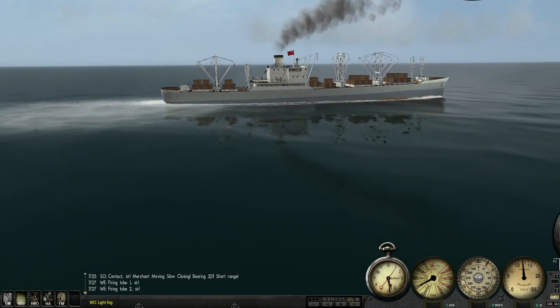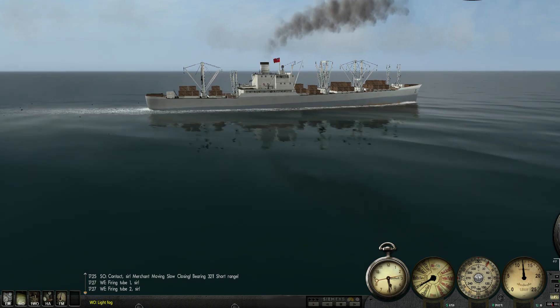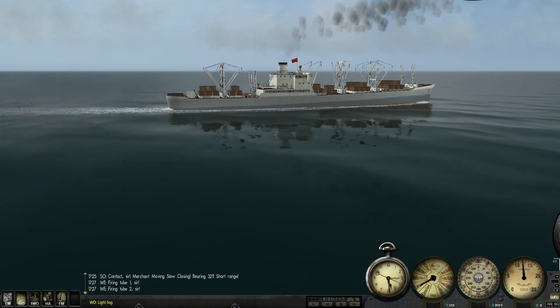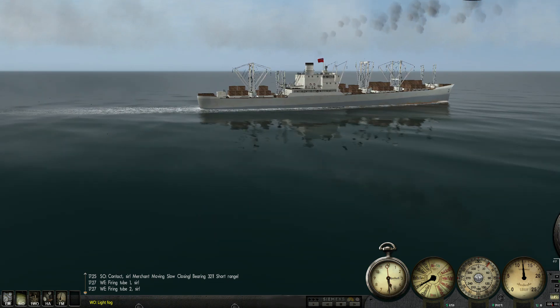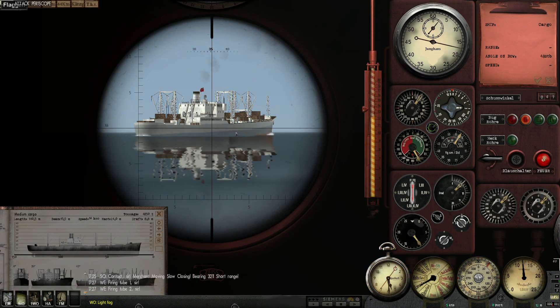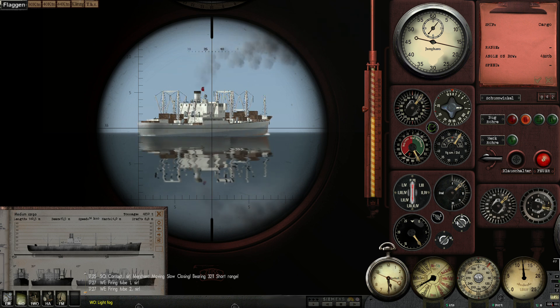Some things to consider in a tactical situation: once you've fired your torpedoes, the ship might see the bubble trail and change course depending on which type you use. As soon as one ship is hit, all the others are going to start moving to evade and change their course and speed. In a situation where you're firing at multiple ships, it might be worth firing one set of torpedoes at one ship at fast speed and another set at a different ship at slow speed — so they hit roughly at the same time and don't give the other ships time to react.